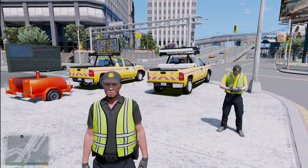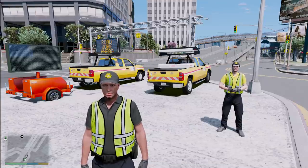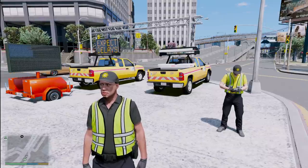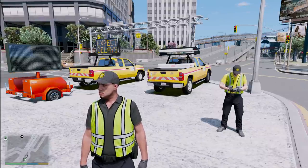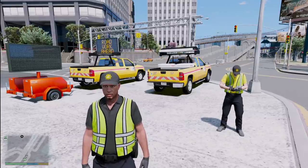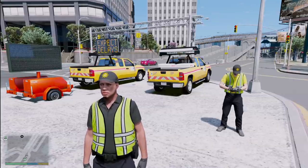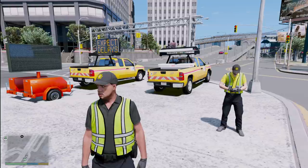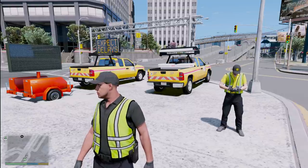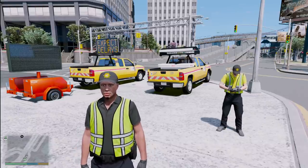Welcome back to another GTA Photo 5 mods video. Today we're playing as members of the Department of Transportation — but we're switching it up. For the first time ever, we're doing this mod in Liberty City. We're currently on the West Side Highway and we're going to be working with the construction company, who need to do some road repairs. We'll use message board trucks and trailers to help manage traffic and get vehicles off the highway so the construction crew can do their work.